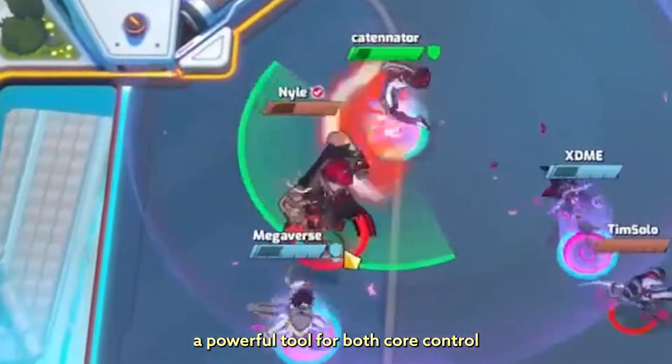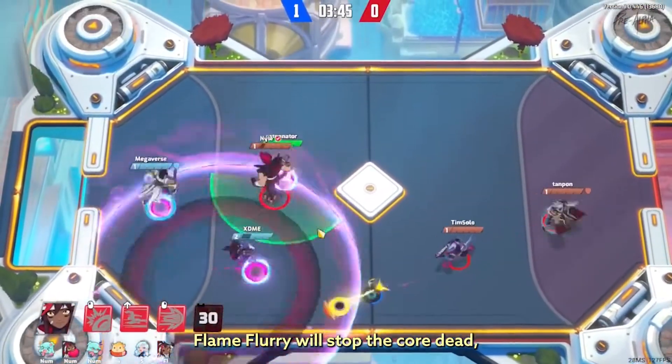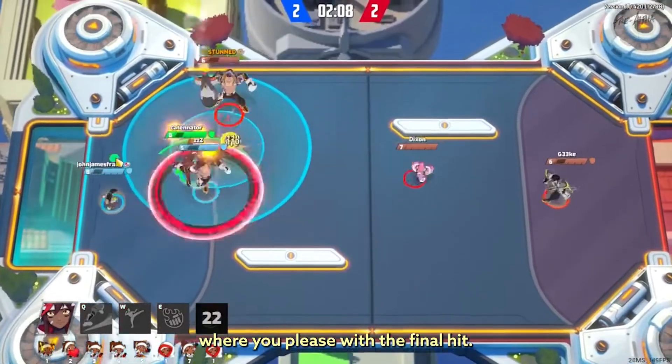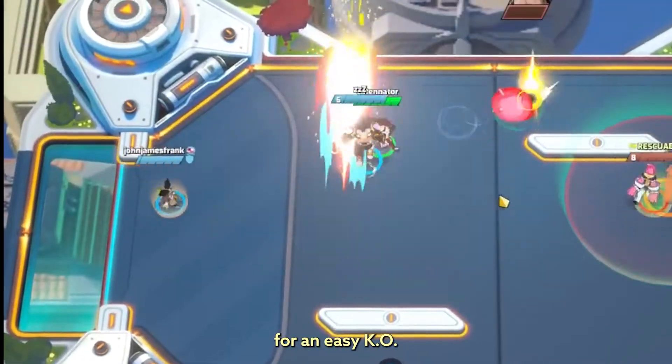Juliet's special is a powerful tool for both core control and damage. Flame Flurry will stop the core dead no matter how fast it's going, allowing you to redirect it where you please with the final hit. If you landed on an opponent, follow it up with a dash punch for an easy KO.